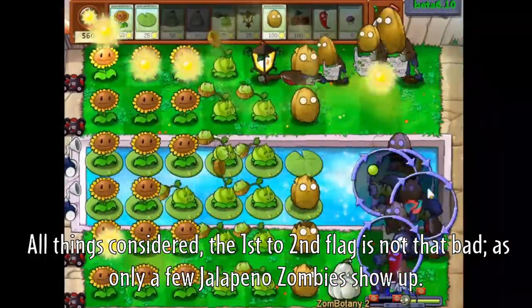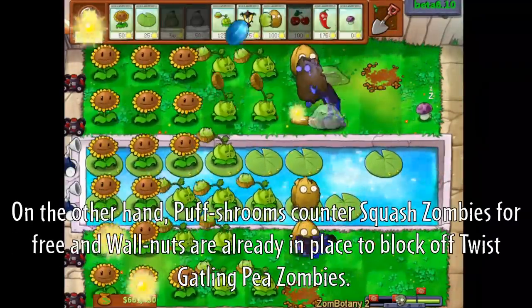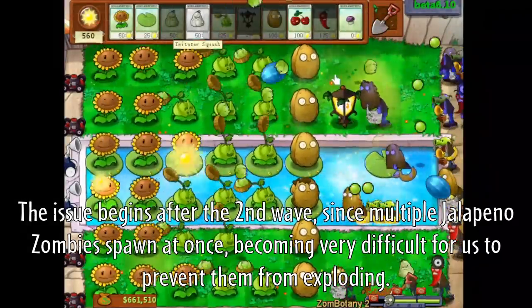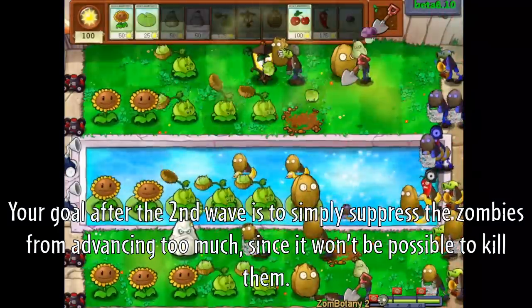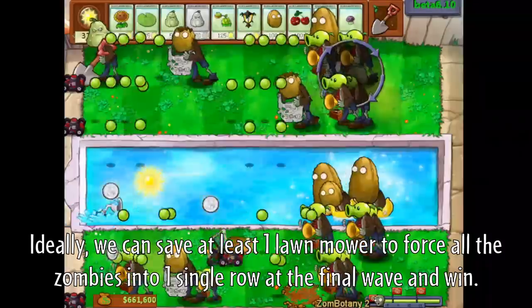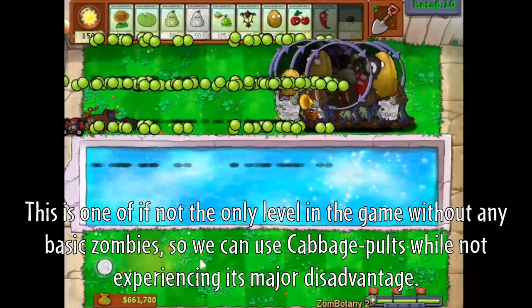Because Peashooter Zombies have full health screen doors, the early game is actually easier than in Zumbotany 1 — we only need Cabbage Pulse and Squashes to counter both Peashooter and Walnut zombies, and there are no more full monsters or football zombies. The first to second flag is not that bad, as only a few Jalapeno Zombies show up. They'll be the most frightening zombies this level since they don't die to a Squash or Cherry Bomb and can wipe an entire row of defenses. After the second wave, multiple Jalapeno Zombies spawn at once, becoming very difficult to prevent from exploding. Your goal is to suppress zombies from advancing, sacrifice lawnmowers appropriately, and use your instants to slow them down, saving at least one lawnmower for the final wave. And there we go — Zumbotany 2 completed in only a few attempts thanks to Cabbage Pulse.